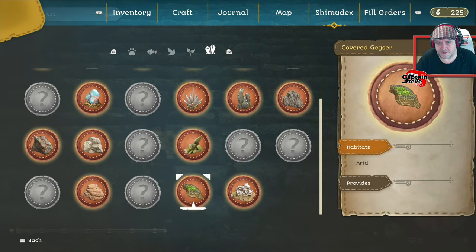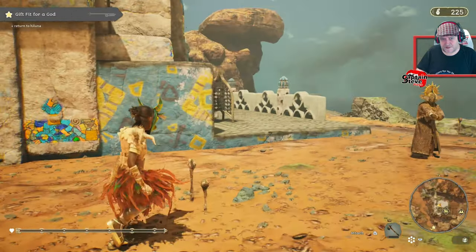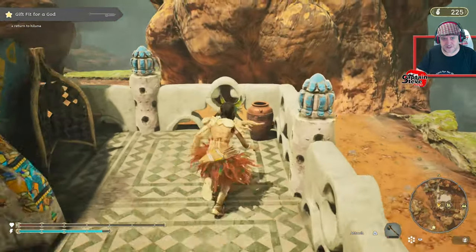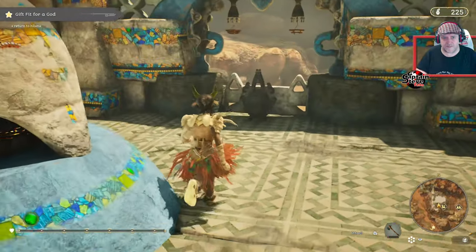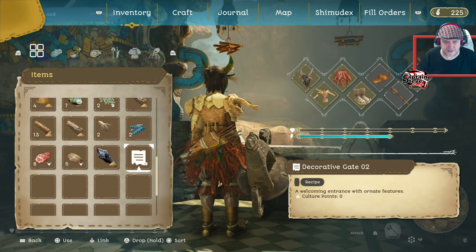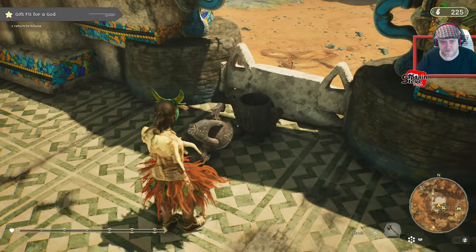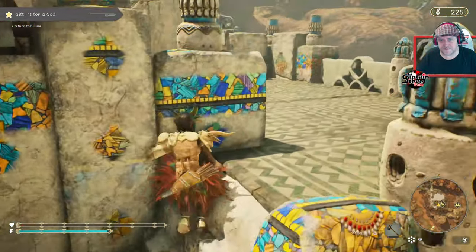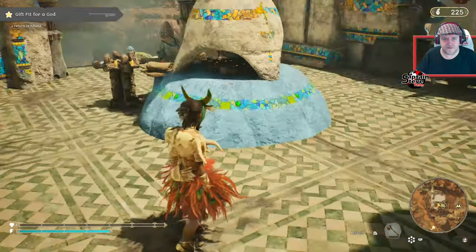Oh would you look at that — covered geyser, habitat arid, provides nothing. Well that's worth having then isn't it. Now someone told me that after you fix up a shrine, some of these little vases you can actually open and get yourself trinkets from. So I'm having a look to see if I can find said trinket. Oh here we go — look, I've got a decorative gate! So I need to go visit all my shrines. They look like weird vase things — I don't know whether there's just one here or whether there are multiples. But that's a nice little tip.